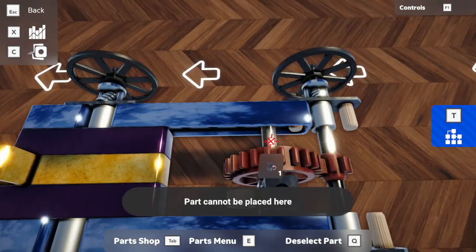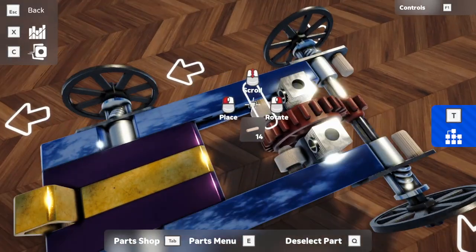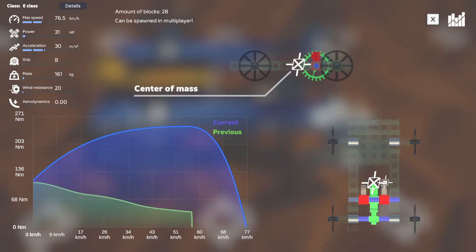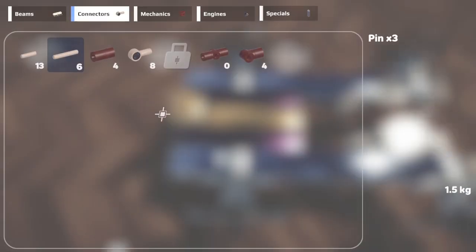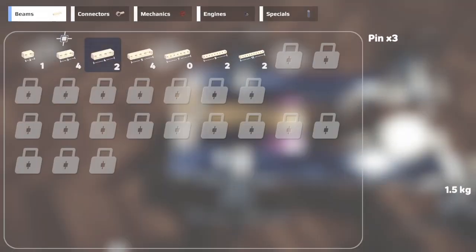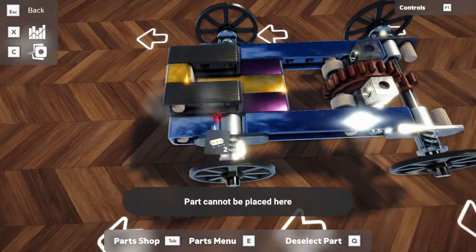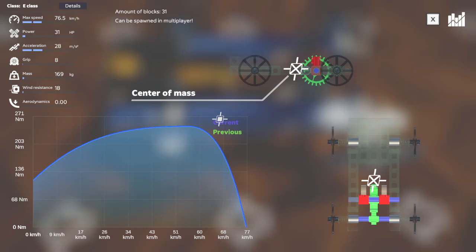We'll mount them in the correct way and pin them to the car so they don't rotate. Let's check our centre of mass which has now moved backwards, so we need to add a little bit more weight to the front. Our speed and power has improved greatly. With the weight towards the rear we're going to need two blocks on the front, and that's put us pretty much back in the centre again.